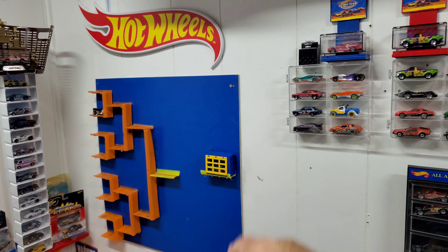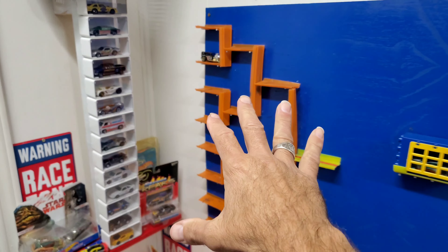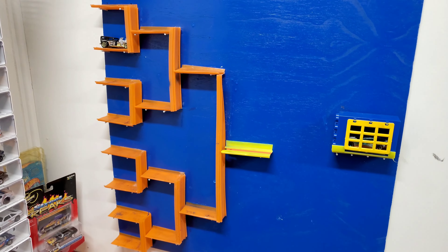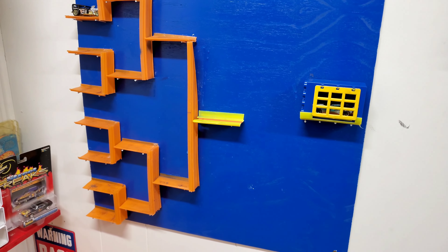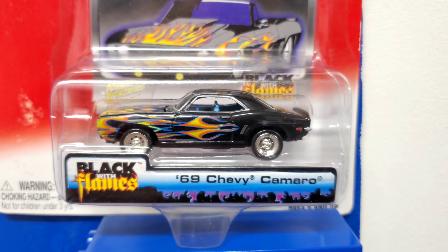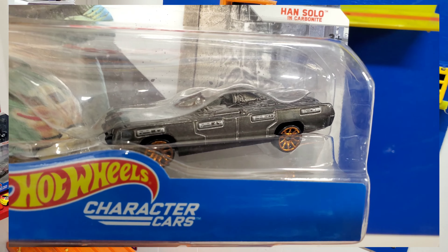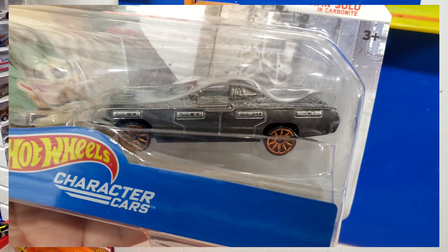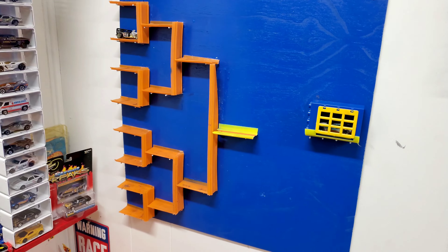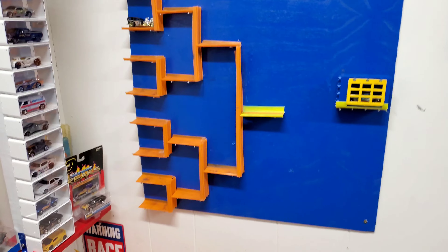Welcome everybody to In Search of Speed Diecast Racing. I'm Jeff, your host for today's video. We have a big King of the Hill event coming up featuring two legendary cars with a fast reputation: the Johnny Lightning Street Freaks 1969 Chevy Camaro with those flames, and the Star Wars Han Solo Carbonite. They're going to fill two slots in our next big King of the Hill event, with the other six slots filled by qualification races.